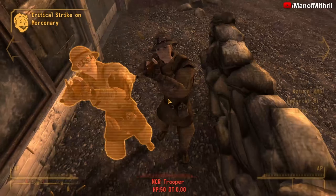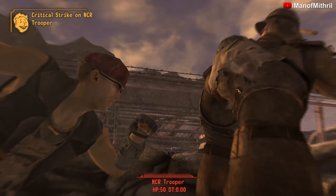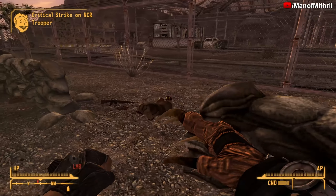So today's item comes from the Lonesome Road DLC, and that weapon is the Fist of Rawr. Now if you have the Wild Wasteland perk enabled, it becomes the Fist of the North Roar — same weapon, just a different name.